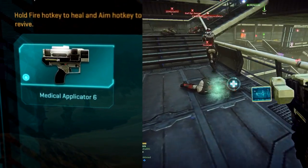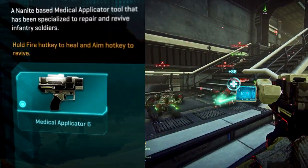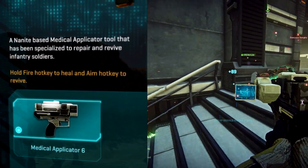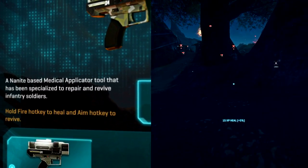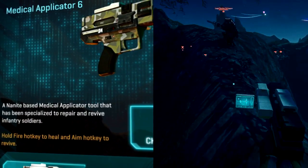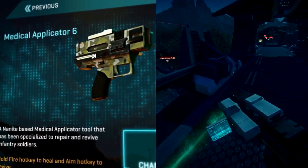The tool is the trusty medic applicator. I would advise any medic to get that to the max level as soon as possible — probably get it to level 5 initially, then go for your revive grenades, and then bump it up to level 6 afterwards. It really is your go-to tool. It not only gets you a longer range at the upper levels, but it also gets you a much shorter revive and heal time.